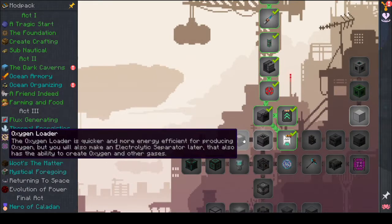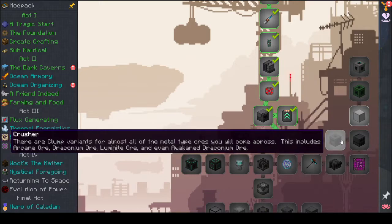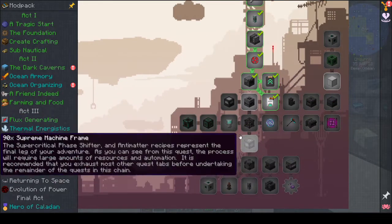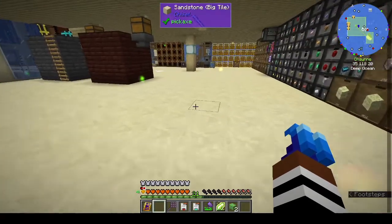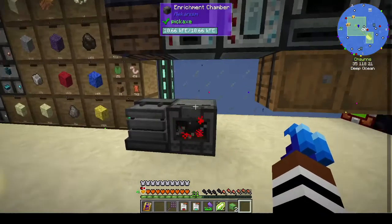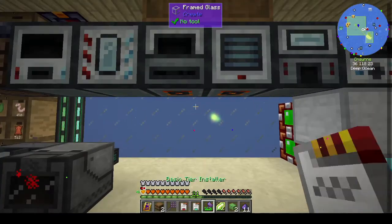The quest wants us to make the Oxygen Loader, Purification Chamber, Electric Pump, Crusher, Energized Smelter, and Teleporter. It's not walking us through the full ore doubling and tripling — but I can do that anyway because I want to be able to ore-triple before we do anything else, since I have ores in there that are needed.